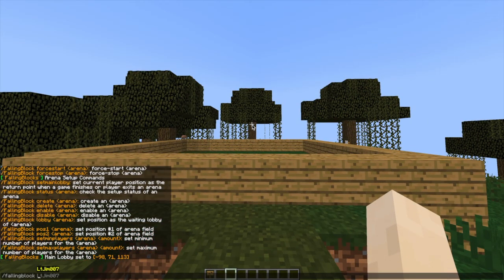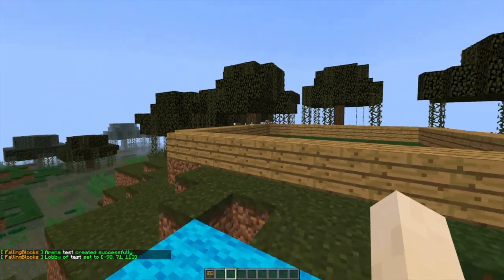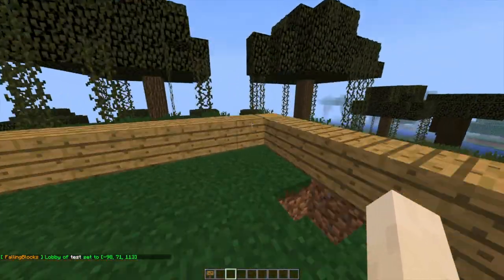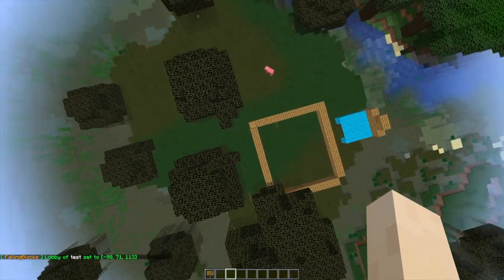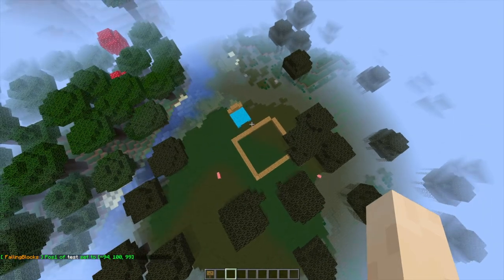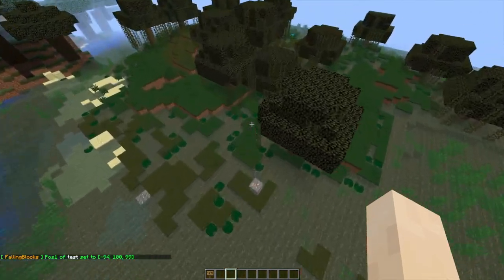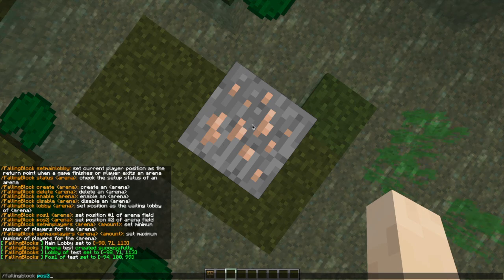Let's go ahead and create a new arena now. If you do /falling block create and then the arena name — let's go with 'test' — that will create it. Once we've done that, we can set the lobby for the specific arena by doing /falling block lobby and then the arena name. Then we can go ahead and set the bounds of the arena. I'd recommend making it much bigger than this — go to one corner, go really high, and do /falling block pos1 and then the arena name. Then fly over to the opposite corner, go really low down to the ground, and do pos2 and then the arena name.